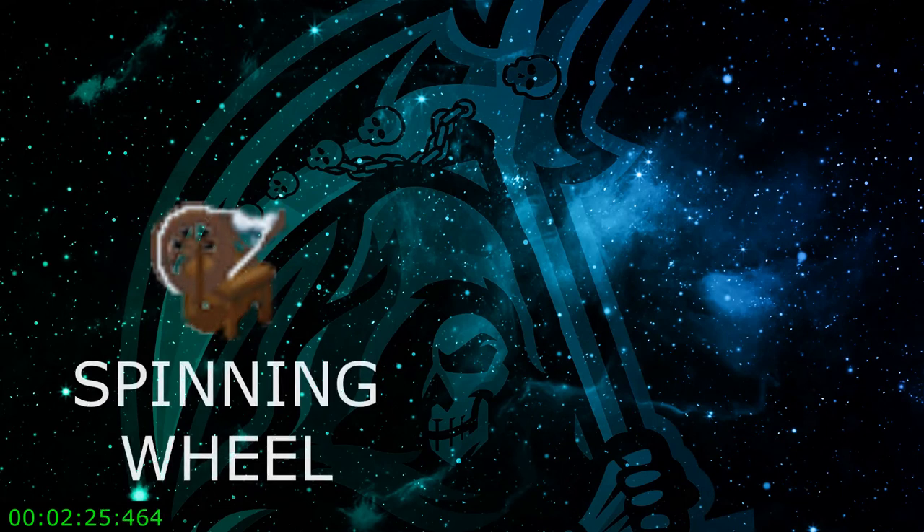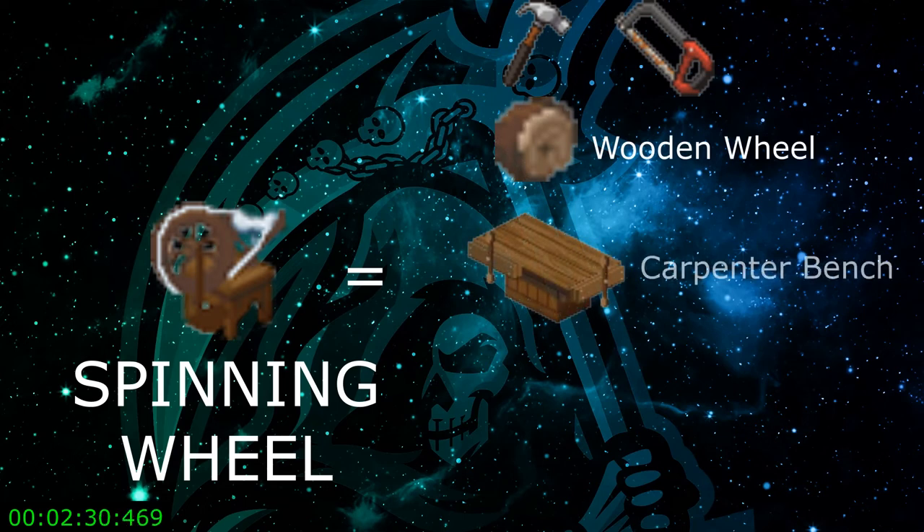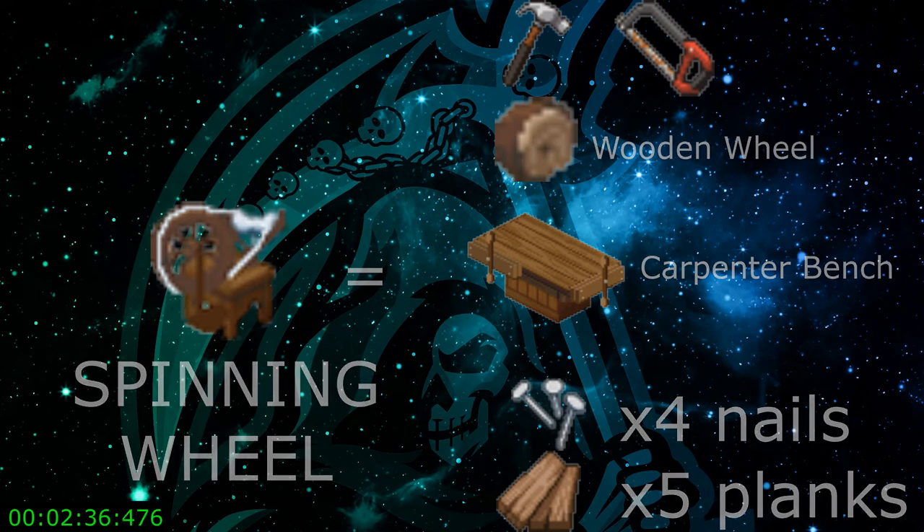A spinning wheel will be required for the tailoring bench, which will require a hammer, a saw, a wooden wheel, a carpenter's bench, four nails, and five planks. Once you have that together, go ahead and make your spinning wheel.